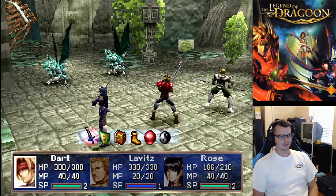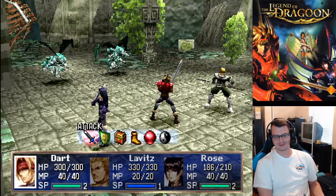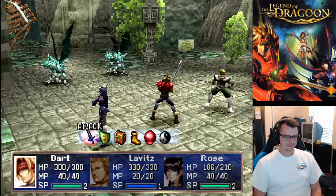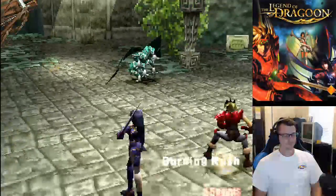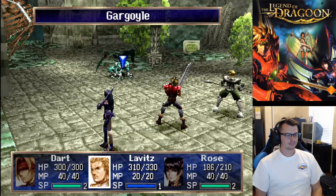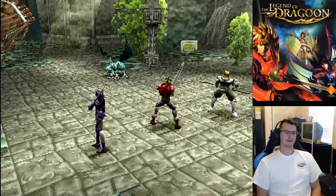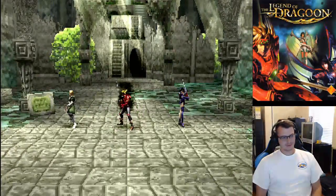Lavitz doesn't take too much — we got him that new armor which was magic defense and a little more physical. Sometimes it just kind of comes up and goes away since I'm hitting the button to open it, but 352 — I'll remember that. I do remember not liking Lavitz's combo when I played it the original time. Getting better at it, but it's taken a while.